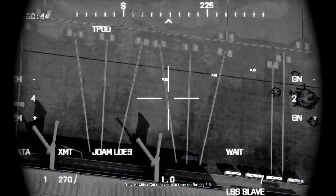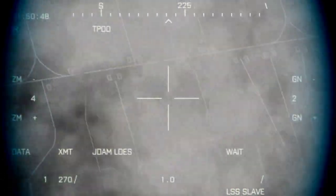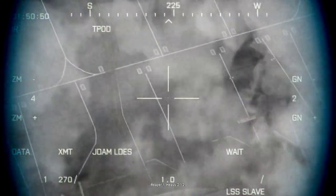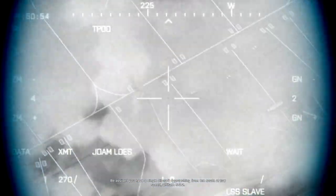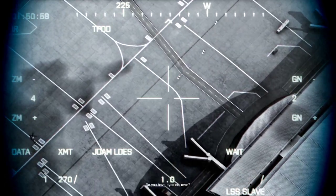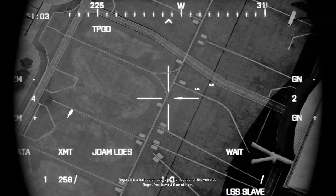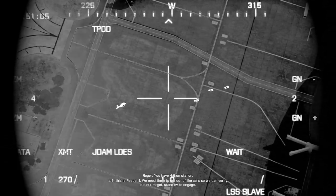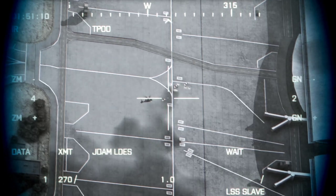Okay Hawkins, get ready to laze them for Bulldog 3-3. Reaper 1, Heavy 2-1-2. Be advised, you have a single aircraft approaching from the south at low speed, altitude 5-0-2. Do you have eyes on, over? Roger. It's a helicopter. Looks like it's headed for the vehicles. Roger. You have 4-6 on station. This is Reaper 1. We need them to get out of the car so we can verify it's our target. Stand by to engage. Roger.